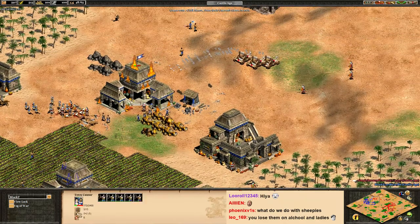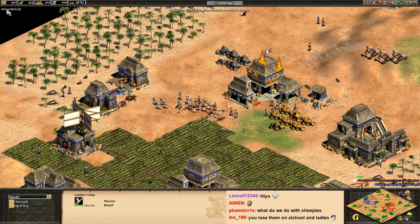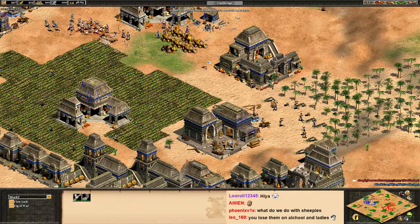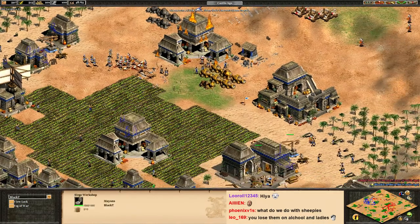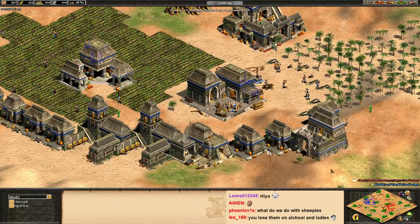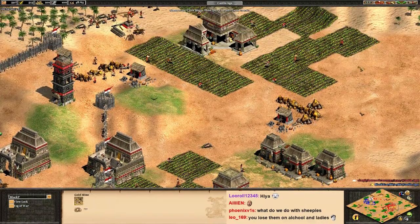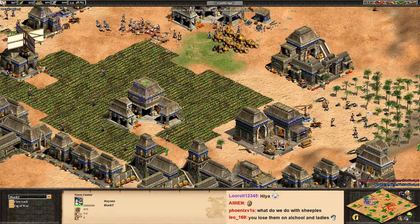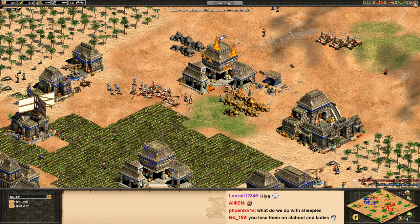I think the big thing is we should have done a lot more damage with the early aggression we had, and not allowed him to push us back. It really messed up my economy. It's only because I got to castle age a lot sooner that I was able to win — if I got there at the same time he did, I would have been dead. Alright, would you guys like to play one more game?